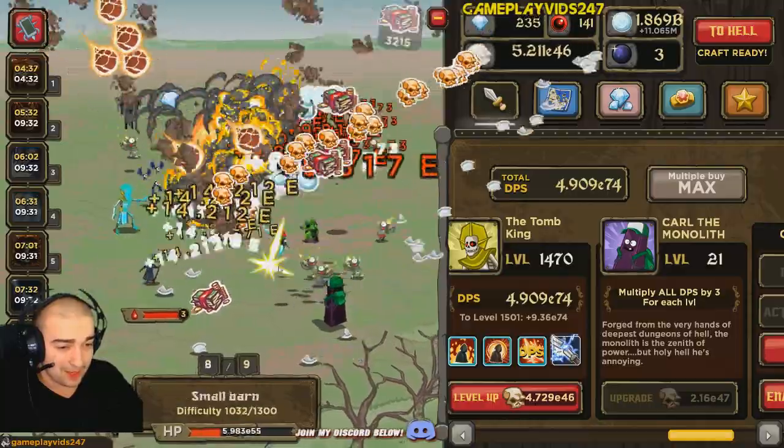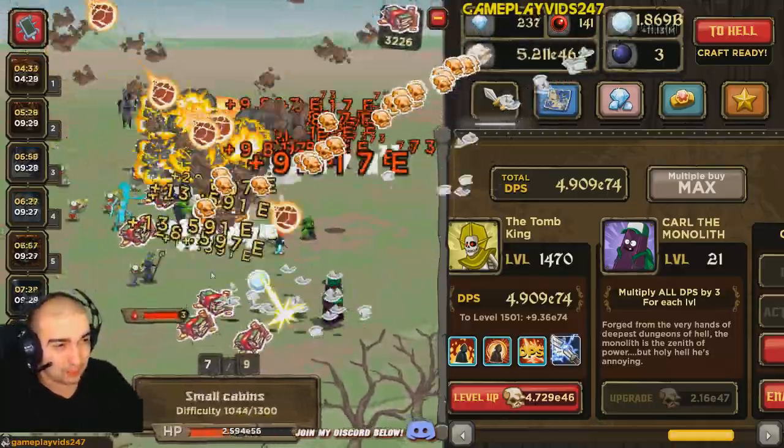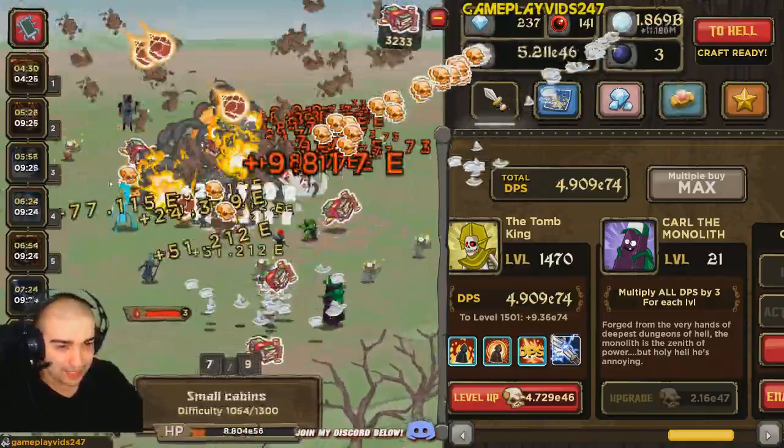As you can see, it's actually dropping by the truckloads right now. Almost at 3,300 Gonzo currency, so we're getting up there, definitely.